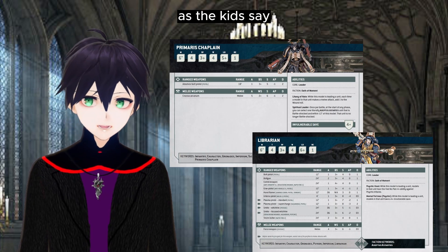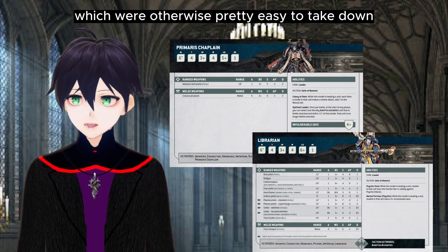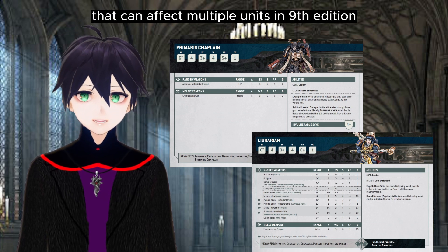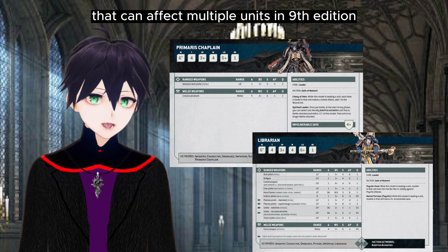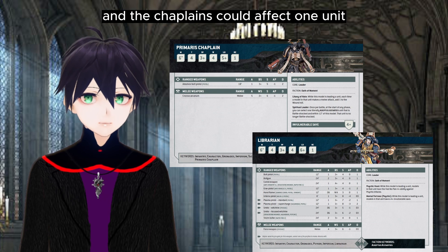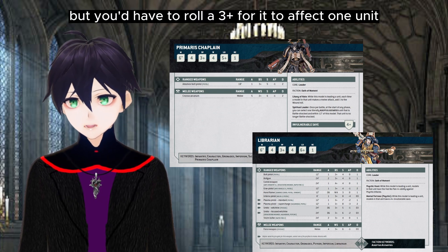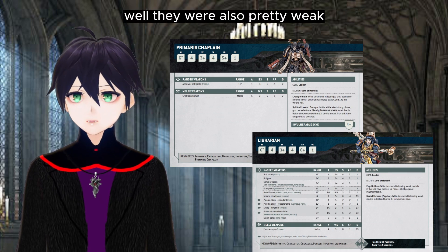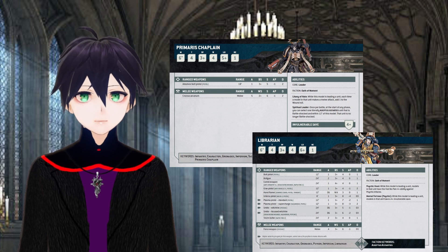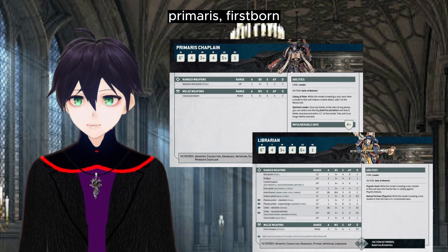The characters have all got a bit of a glow-up, as the kids say. The Librarians and Chaplains, which were otherwise pretty easy to take down — you would always pick a Captain instead of them because Captains have auras that can affect multiple units in 9th Edition. Librarians were just their psychic powers affecting one unit, and Chaplains could affect one unit but you'd have to roll a three-plus for it to work. They were also pretty weak because they lacked an invulnerable save.